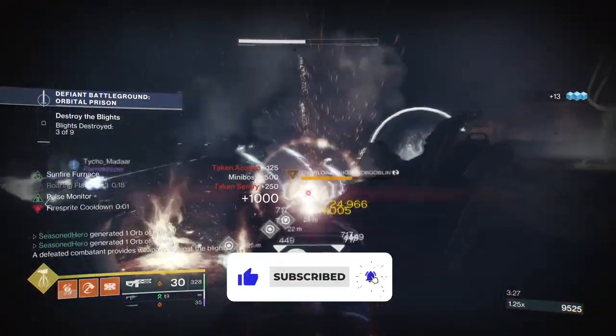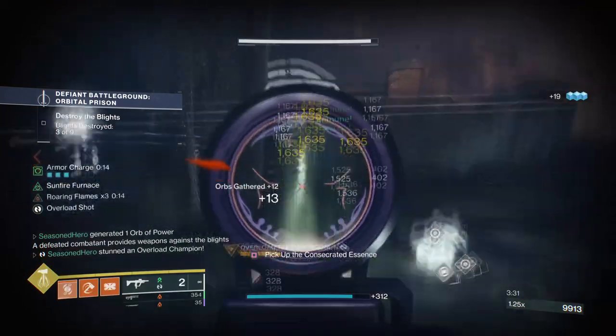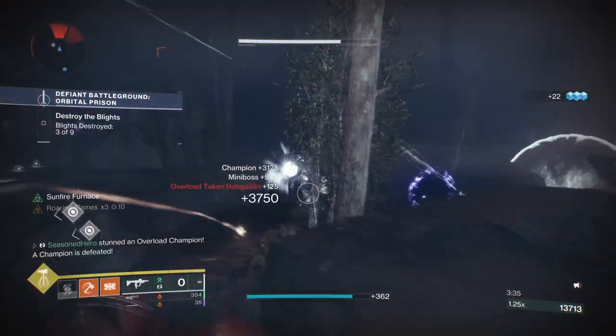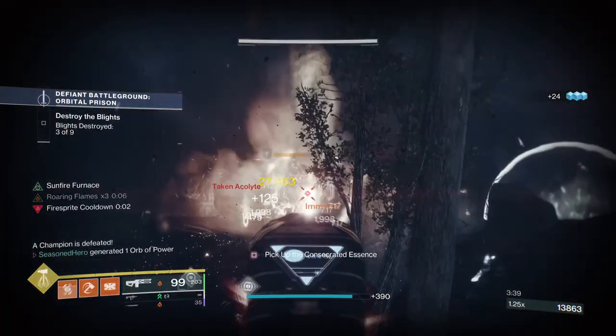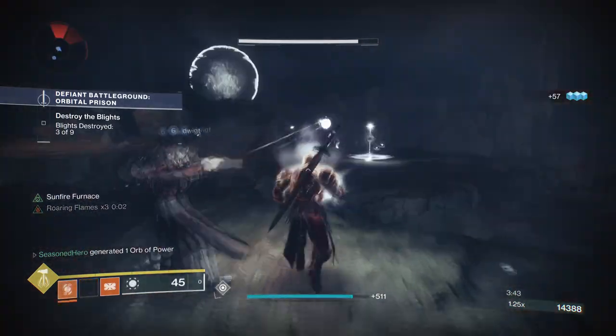Because of the existence of Heart of Inmost Light, Hallow Fire has become more of an antique exotic for users, and doesn't offer the same level of strength that Heart provides. On top of that, Heart works with all subclasses while Hallow only works with Solar, so straightaway players will gravitate toward Heart more often.